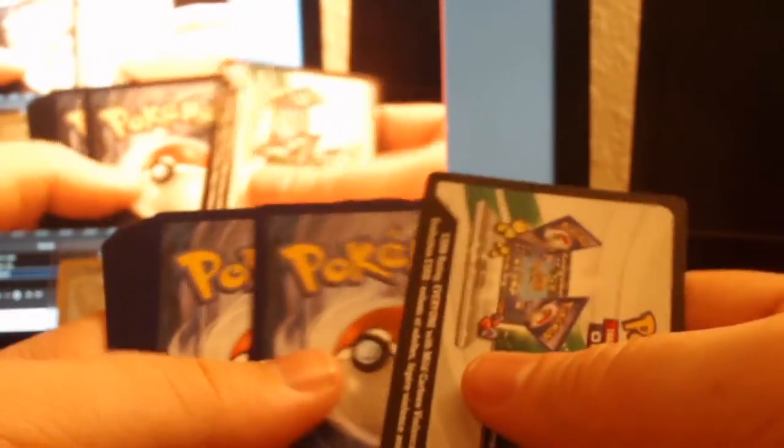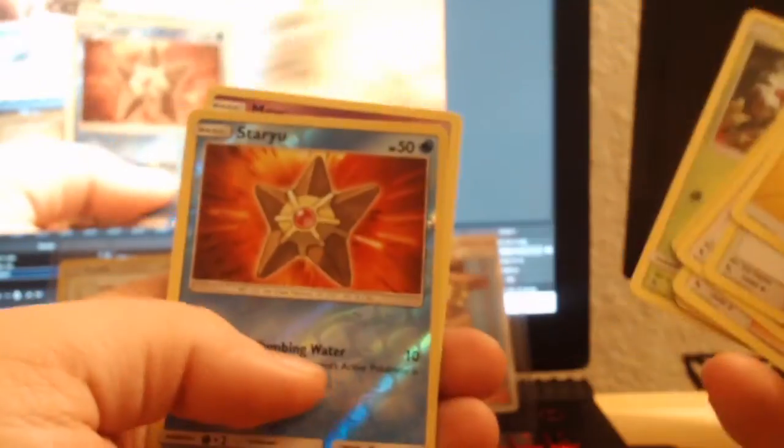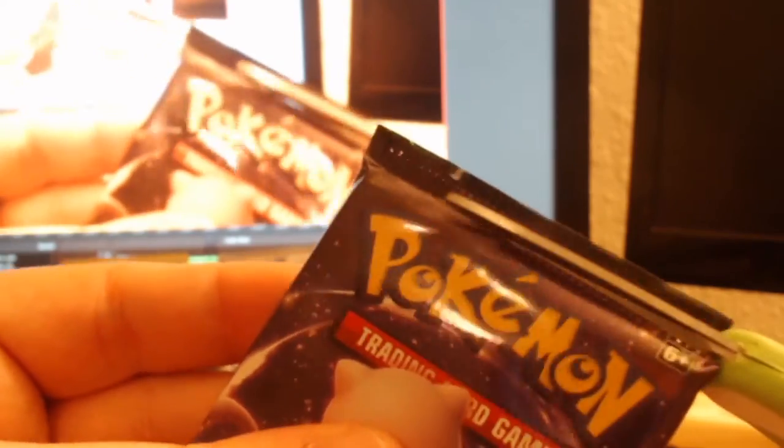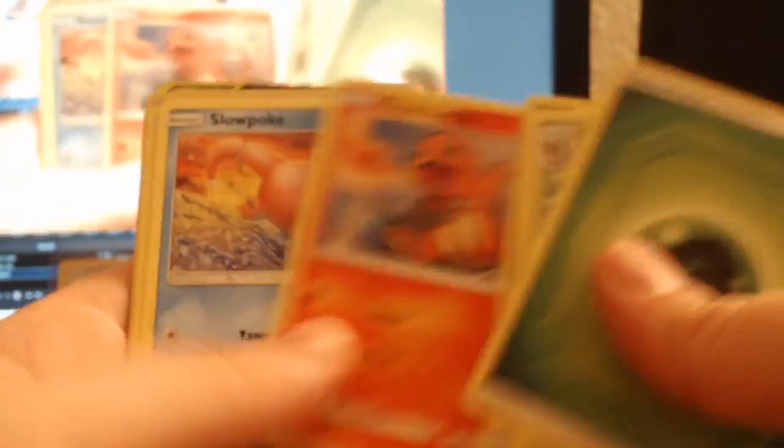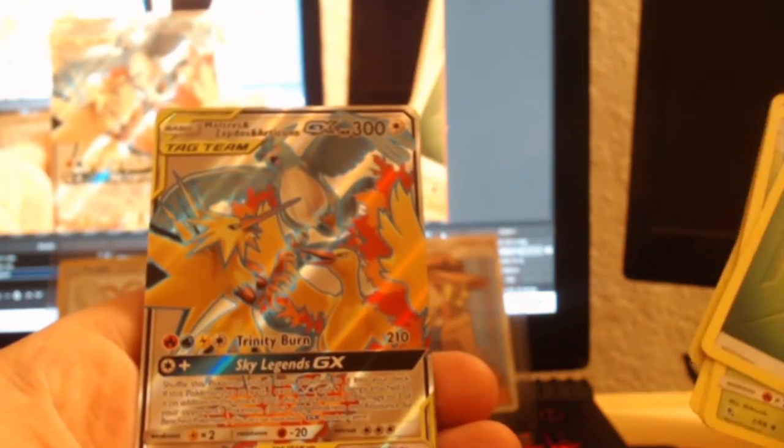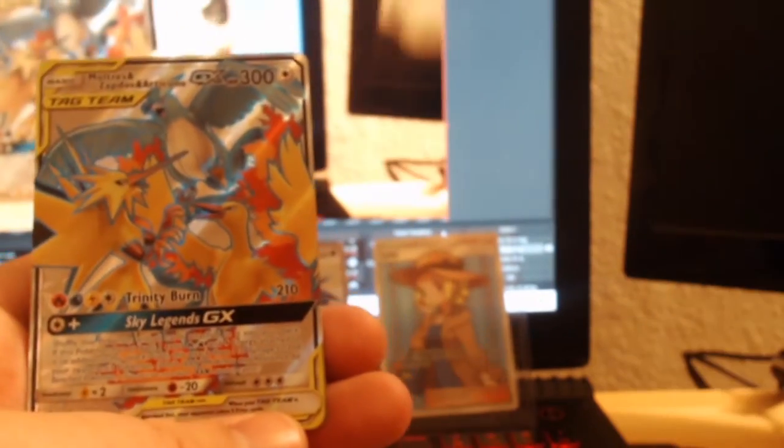Pack number four: didn't even play the energy game again - I'm slacking on that. Geodude, Slowpoke, Clefairy, Jigglypuff, Caterpie, Reverse Staryu, and a Mew. Mew looks frickin' adorable in this set. Pack five - Leaf energy gave me some good luck last time. Slowpoke, Pikachu, Brock's Training. Tag Team - Moltres, Zapdos, Articuno GX! That is my second one of these guys. That's going in a sleeve too.